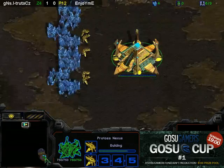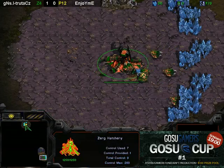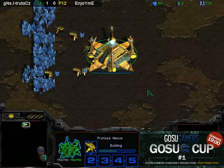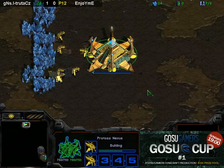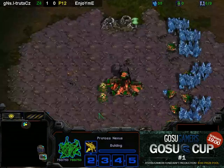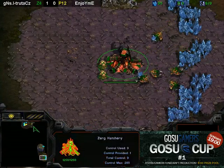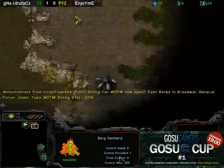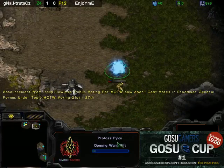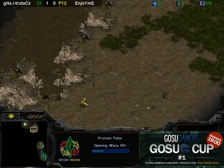So now I think on this map doing like a 2-gate at your natural into an expand is viable. That's an okay build on some maps where you can wall yourself in at the natural with the gateways. I think you can do it on Aztec, I'm not 100% sure. Let's see what EnjoyMe decides to do - see if he decides to go for cheese or not. He's going to build a pylon here, so far this is probably just a normal forge fast expand.